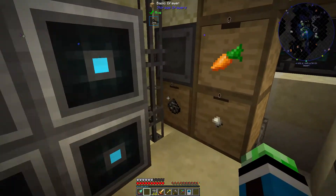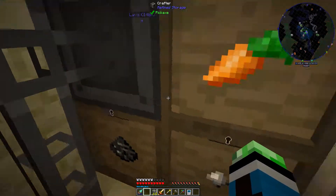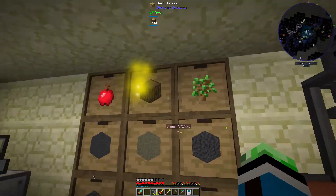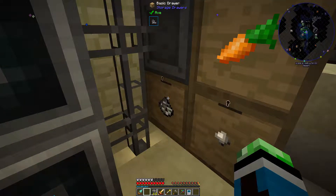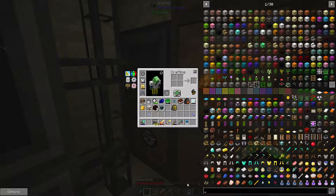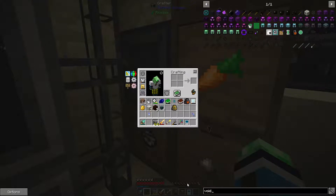I just realized something - what's gonna happen when these drawers are full? I kind of don't want grains of infinity spilling into my system. Maybe a voider - grains of infinity are easy enough to get, I think a voider upgrade for that would be just fine.